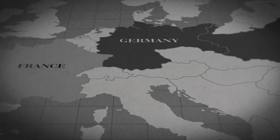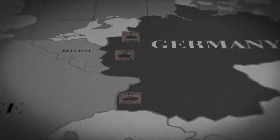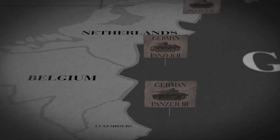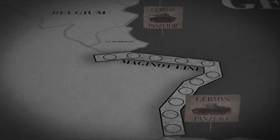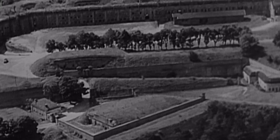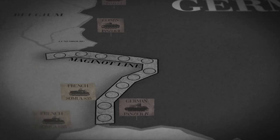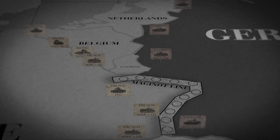May 10th, 1940. Germany invades at dawn, deploying all of its forces against France, Luxembourg, Belgium and the Netherlands. But France has the Maginot Line, a line of fortifications standing against the borders of Switzerland, Germany and Luxembourg, designed to deter a German invasion such as this. French soldiers position themselves along their Maginot Line, while the British Expeditionary Forces, the BEF, and the rest of the French Allied soldiers, deploy themselves against the Belgium and Luxembourg borders.